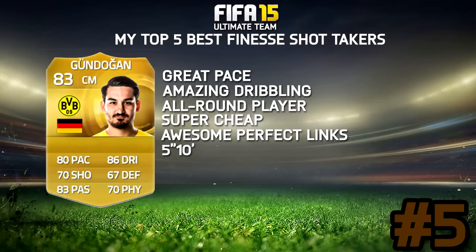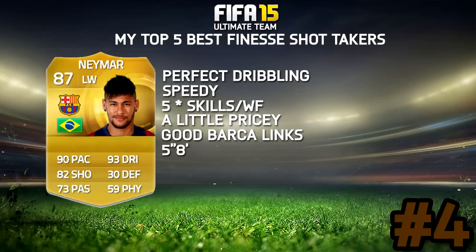Number 5 might come as a surprise to some of you. Gundogan actually has a ridiculous finesse shot. I've scored quite a few finesse shots just by accidentally holding the finesse shot button and it just somehow goes in. He's got a really good shot from outside of the box, and I don't even know why — his long shots and shooting aren't incredible, but it ends up in the back of the net. Generally he's a nice all-round player, very cheap, great perfect links, and good pace.